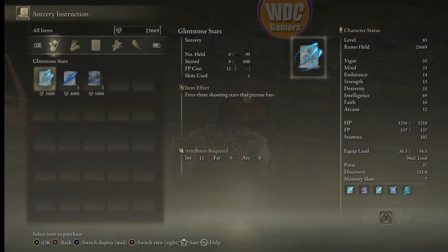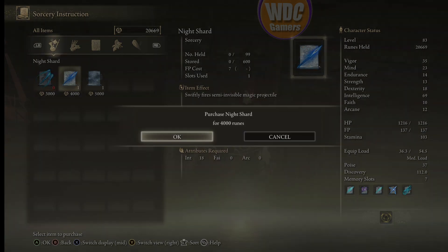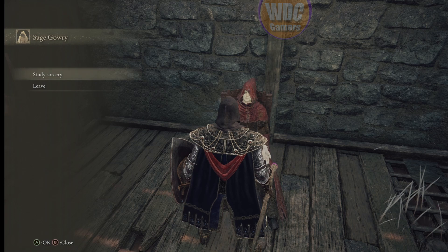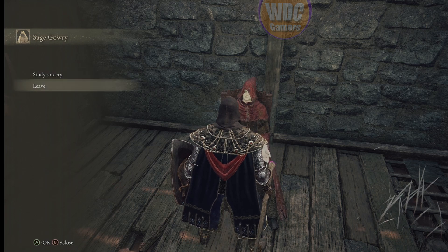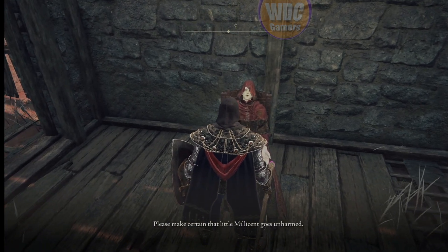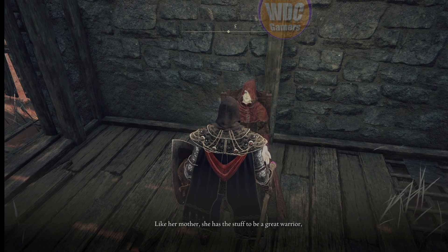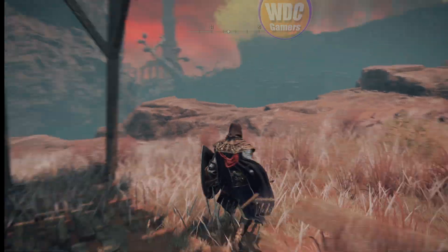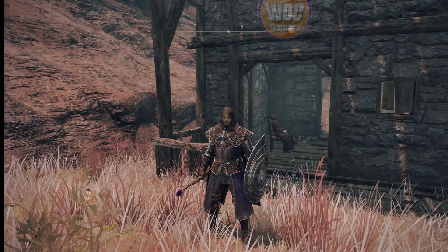We're back — Millicent's gone and Gowry's back. 'Thank you, thank you kindly.' Go through his dialogue: 'Millicent paid a visit.' He now sells some interesting stuff — Night Comet is okay but I don't use it. We have 24,000 runes so I'm going to buy it anyway. After all, I'm a mage — I like magic.